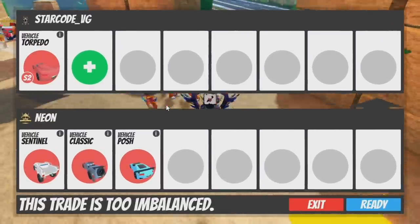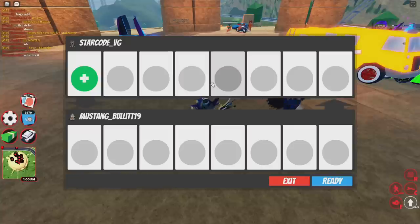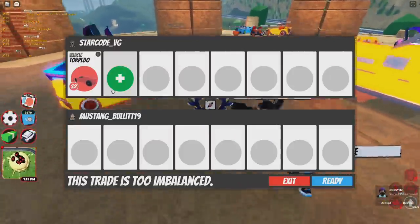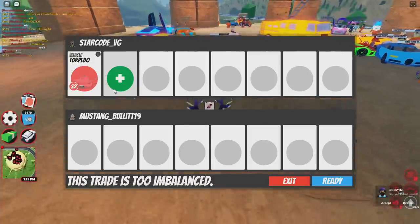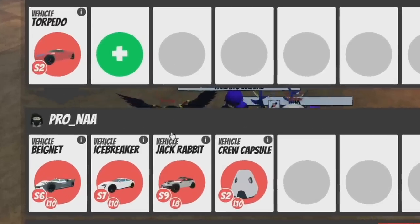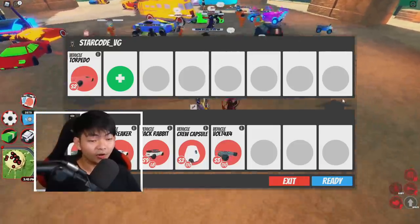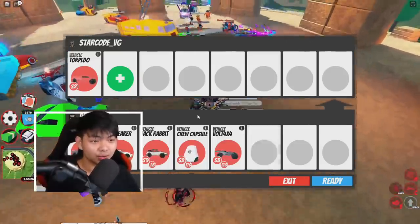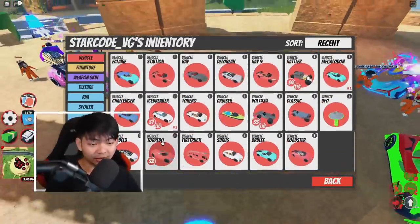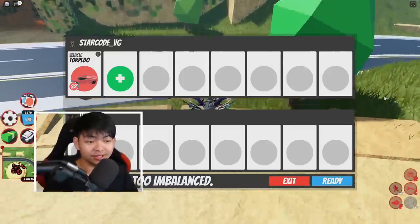They're going to give me some random car for a big torpedo — on to the next. I think this next guy is kind of a pro, so I'm going to offer him a torpedo and see what I get in return. This guy is going to give us the Big Net, Icebreaker, Jack Rabbit, cool Capsule, and is also offering a Volt 4x4. So far so good — the torpedo actually has a lot of value in this game.